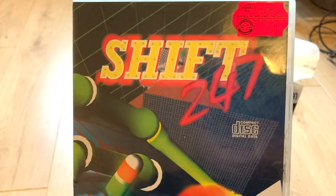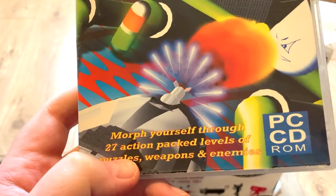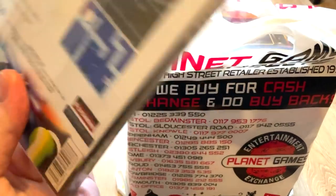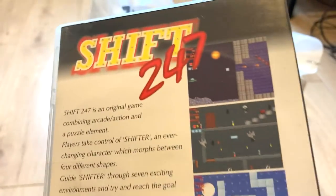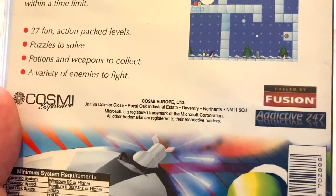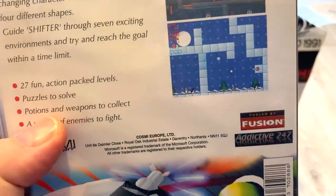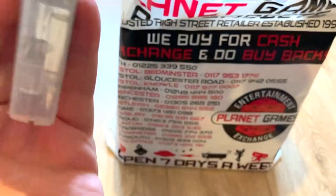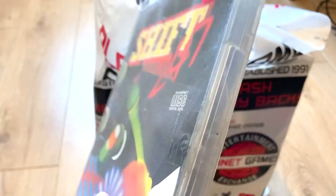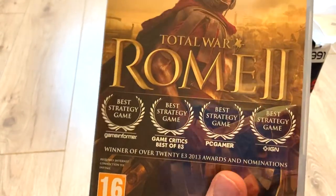Next up we have Shift 24/7 — 27 action-packed levels of puzzles, weapons and enemies. It's quite old because it's PC CD as opposed to PC DVD. I can't see a date on here but I'm going to say this is late 90s, unless it's one of those badly made games from 2005 that no one bought. Not great hopes for that one.